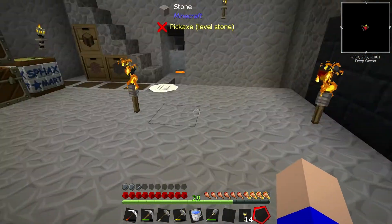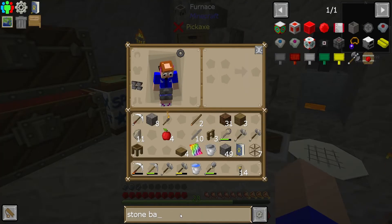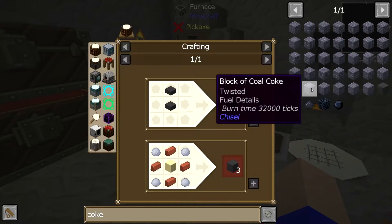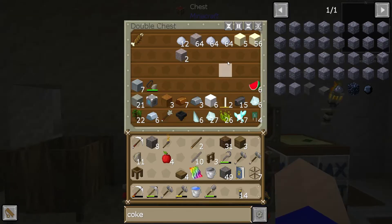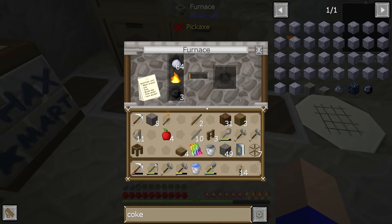But we need blast furnace bricks — actually, we need coke oven bricks, don't we? Coke oven bricks. We need sand, clay, and bricks. So let's cook off a stack of these. I don't think it'll be enough, but we'll see.